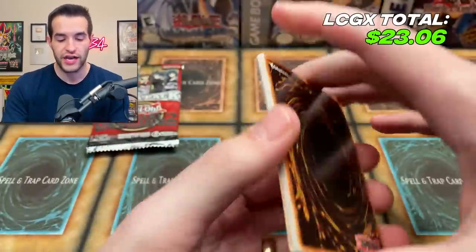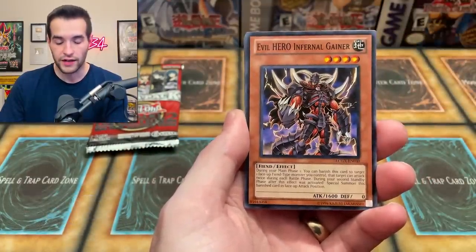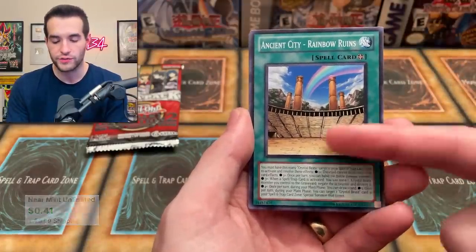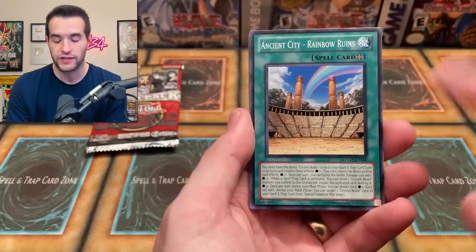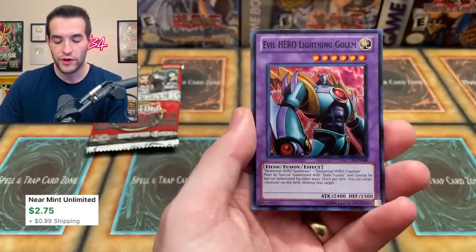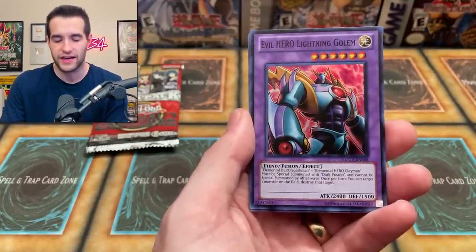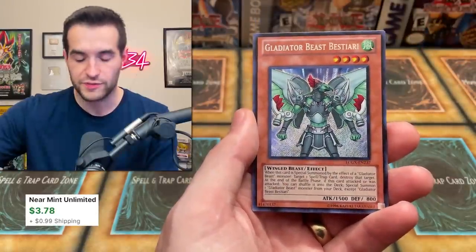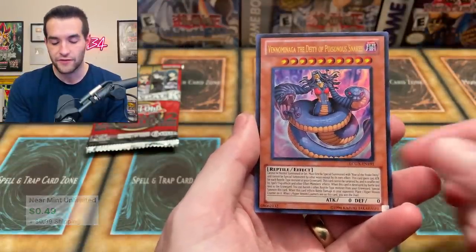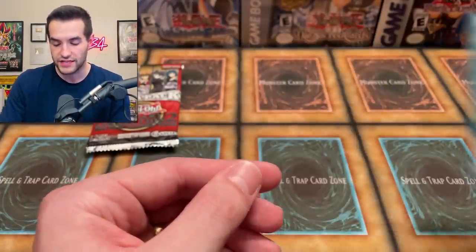Third pack of legendary collection GX. We got a Destiny Signal, that's a nice one. Evil Hero Infernal Gainer. The Six Samurai Zanji, very nice. Ancient City Rainbow Ruins - this has an ultimate rare print, I think it's Force of the Breaker, it's a really really nice card and really expensive, but unfortunately that's not the one. Destiny Hero Double Dude, Evil Hero Lightning Gold - a pretty sick super rare. The secret rare... Gladiator Beast Bestiary, another decent one. Venominaga the Deity of Poisoned Snakes - this now has a collector rare version, so the ultra is probably under a dollar. And then Neospace, regular rare.